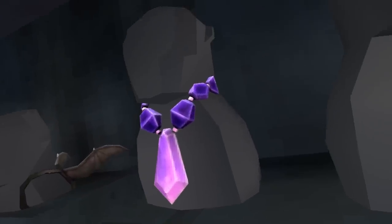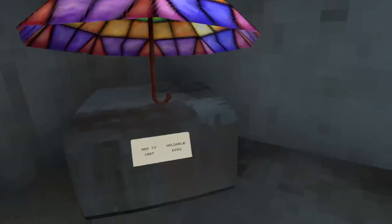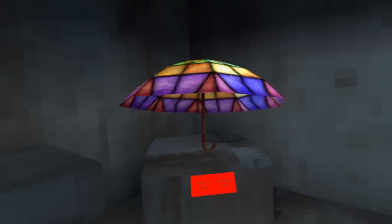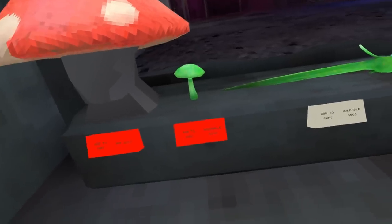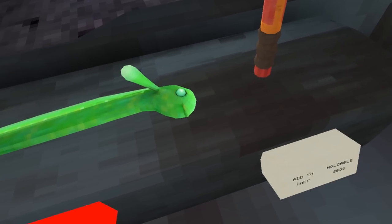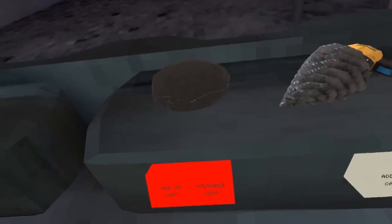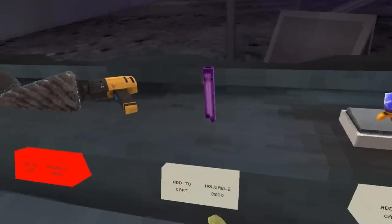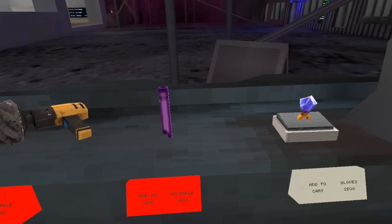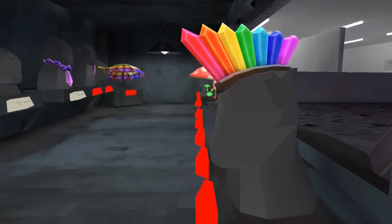A crystal necklace for 3,000, a free crystal badge, Bothiah glasses for 1,800, a crystal umbrella for 5,000, a mushroom hat for 2,200, a glowing mushroom for 3,200. Is that an eel for 4,500 shiny rocks? A flare for 3,500. I think that's a geode for 3,200. A drill for 5,000. Is that a vape? I think that's a vape, for 3,500 shiny rocks. A diamond ring for 2,500 and crystal hair for 3,500.